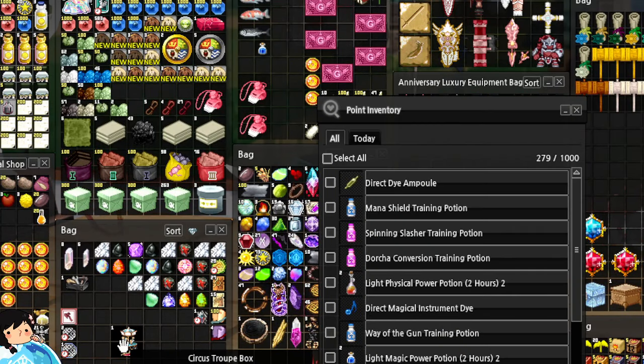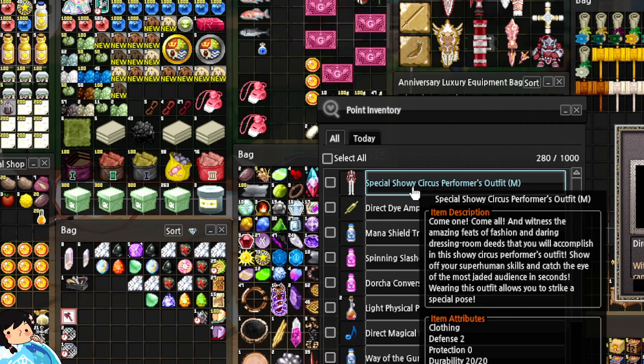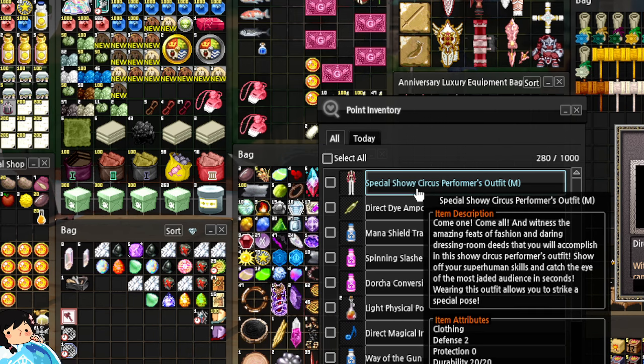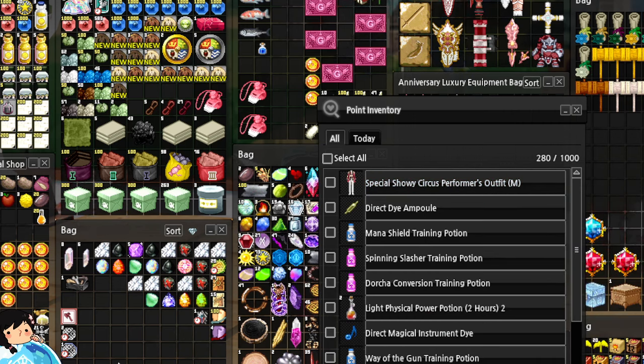Direct Dye Amp. Oh! The Special Showy Circus Performers Outfit — for male! They do this to me all the time; I always get the male outfit. No! It's the worst.